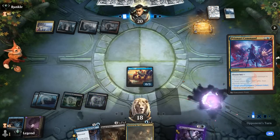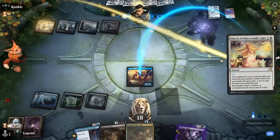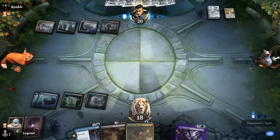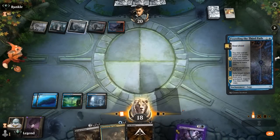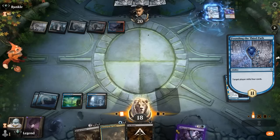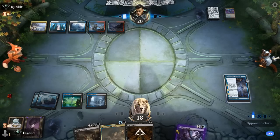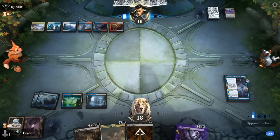A Drown will be useful later. They could finish off the Crab, and a March exiles it — so we've got our work cut out. Ritual of Soot and Cut Down aren't going to be great in this matchup. So we start from Chapter 2, mill them for 4 — 21 cards remaining, now 20. Drown can at least counter a big powerful play. Next turn we can get back another mill spell from our graveyard.